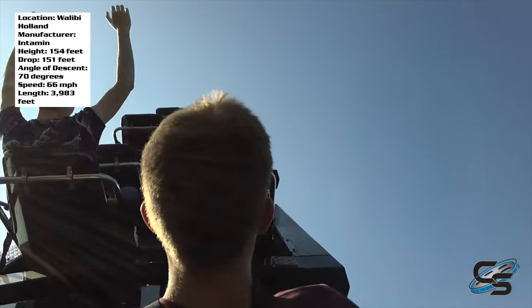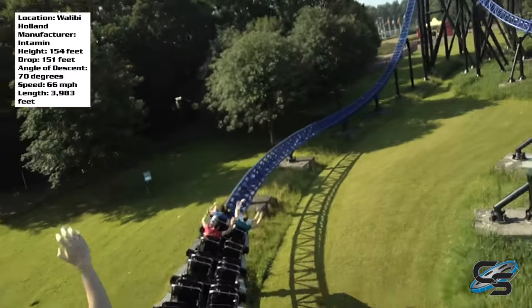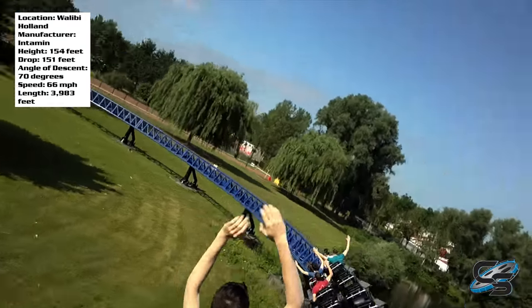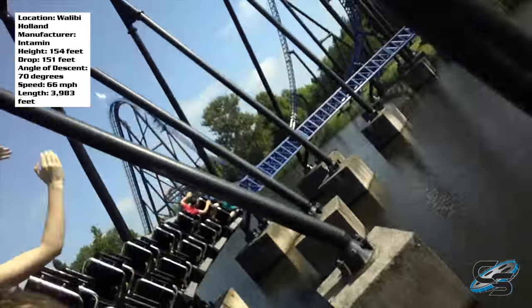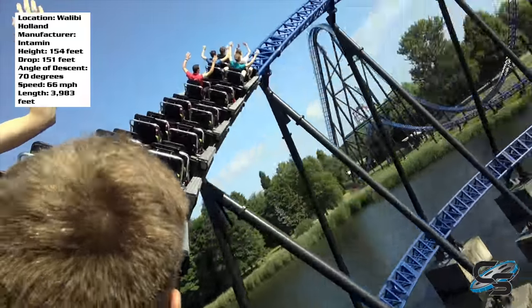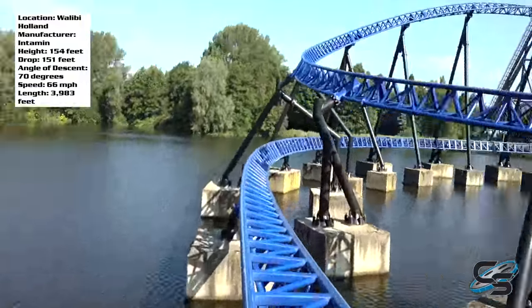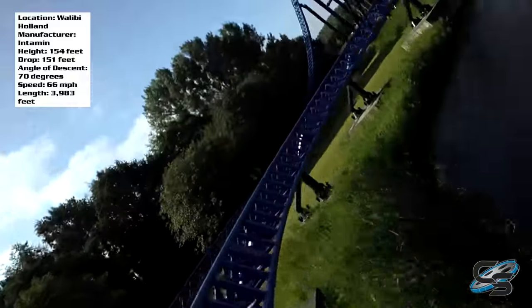The airtime hill right after the drop is definitely one of the best moments of airtime on the coaster, if not the best. Following the stangled dive, you go straight into a helix — there are two helixes on this ride: the first one over land and the second one over water. Putting a coaster over water automatically makes the ride more thrilling, and that second helix is so low to the ground that you're banking right up against it. I do prefer that second helix over the first.